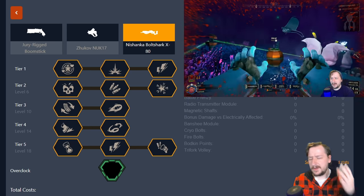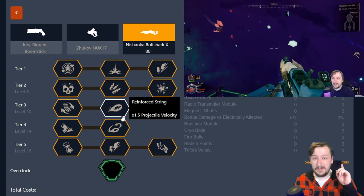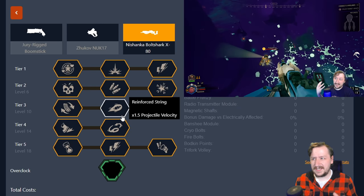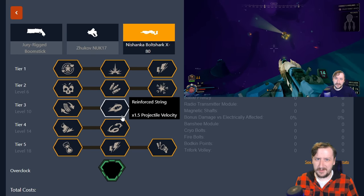For the crossbow I had three builds, one for each of the arrow types and which way I like to use them. This time I'm just going to be going over one build for each of the overclocks that I use fairly frequently. However you can switch these up, especially when it comes to the clean ones as you'll see.